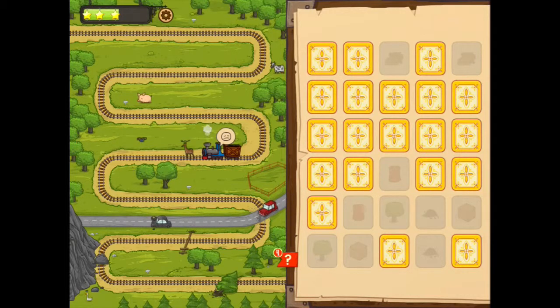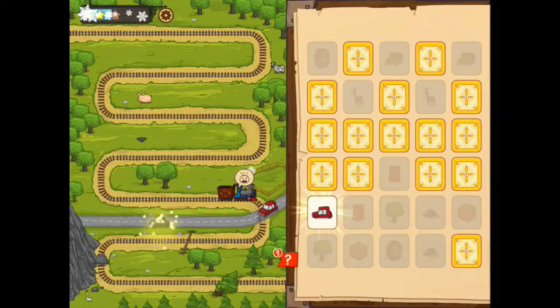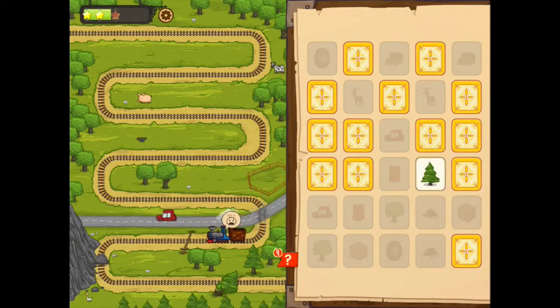But we have a deer on the railway, so let's check out. Let's find out a deer. And of course we have a timer. Ok, I will probably finish with one star, but it's okay. Where is a card? Let's find out the card. And we search for the stone. Where is stone? Here it is.